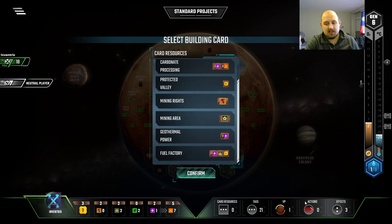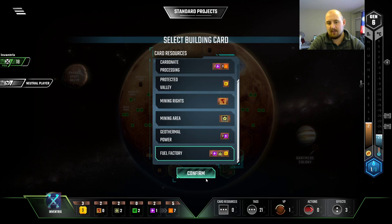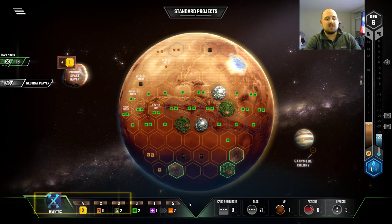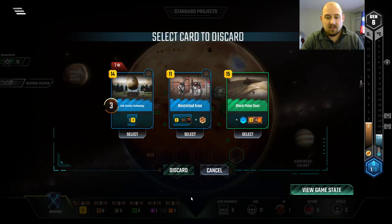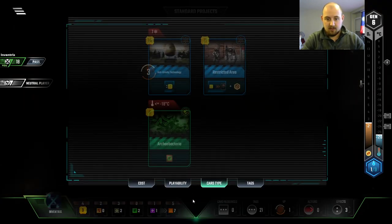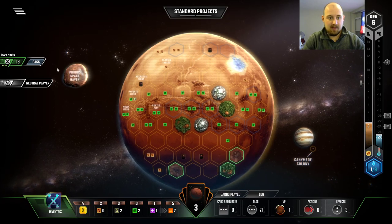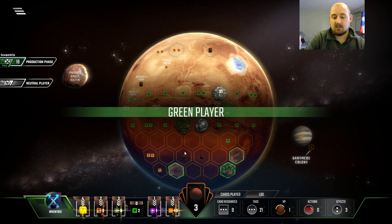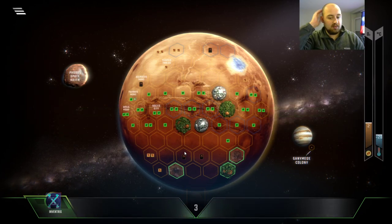I can't look at my game state, but I think we're good for energy right now and we don't have uses — I'd rather have the money. Would we rather just have two money than a titanium? Nah, we want it — it's a good trade. There goes the Black Polar Dust. Archaea Bacteria is good — it's fine. It's a plant production, which can come in pretty handy.